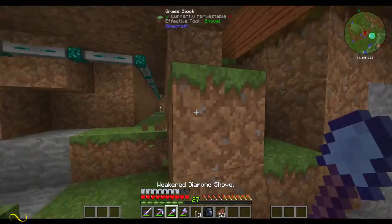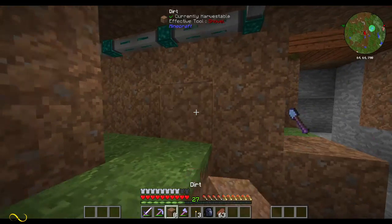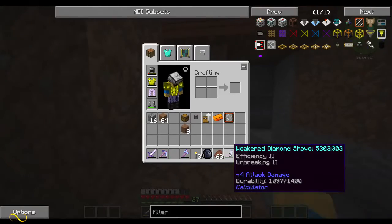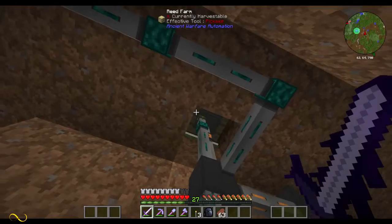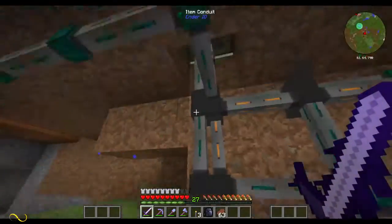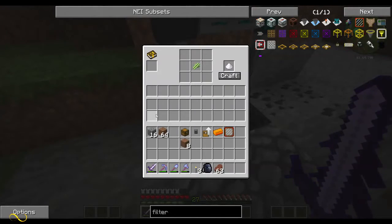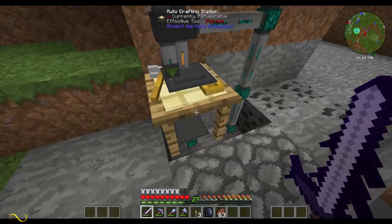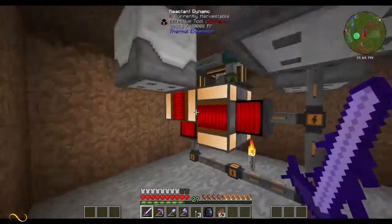Let's come down to our basement level here. I've got sugar cane being pulled out by looking at the sides - the bottom block direction is queued to the top inventory. It pulls down and gives sugar cane only into this auto crafting table. When it gets sugar cane it turns it into sugar and then it is pulled out and sent over to our reactant dynamos.